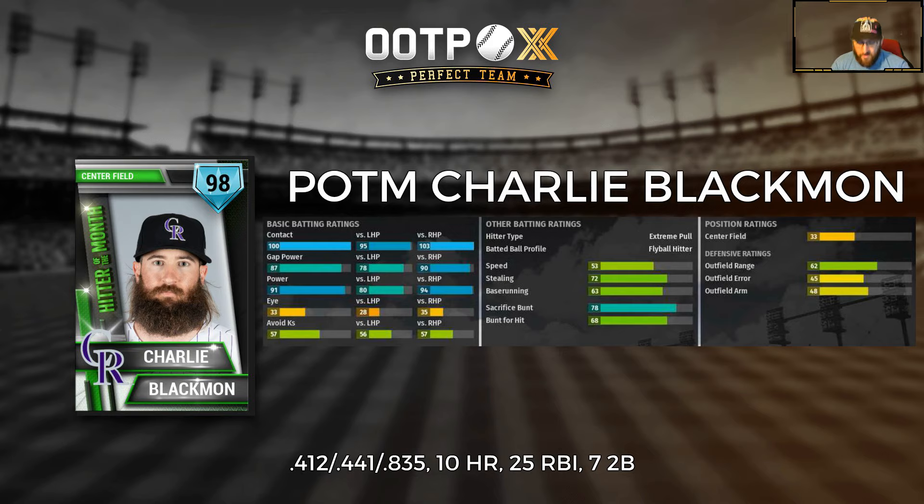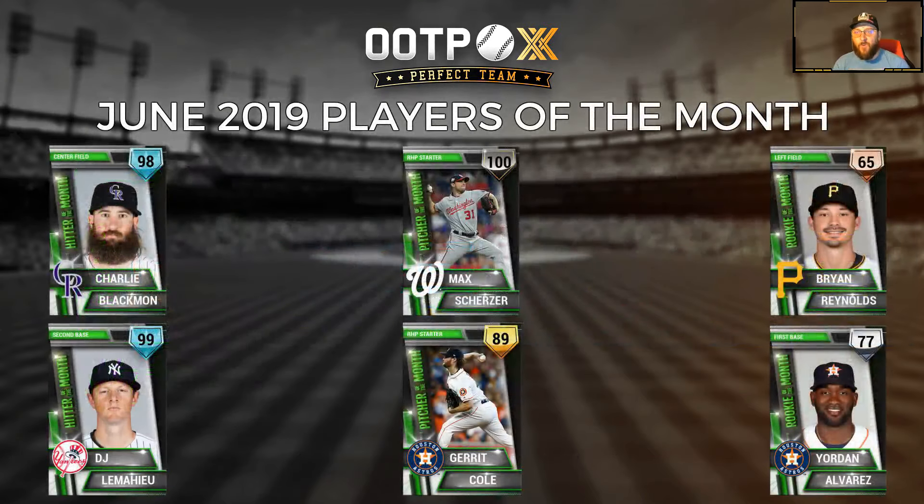So there you have it, folks — our June 2019 Players of the Month: Charlie Blackmon, Max Scherzer, and Brian Reynolds in the NL; DJ LeMahieu, Gerrit Cole, and Yordan Alvarez in the AL. Again, all of these cards are available in Perfect Team right now.